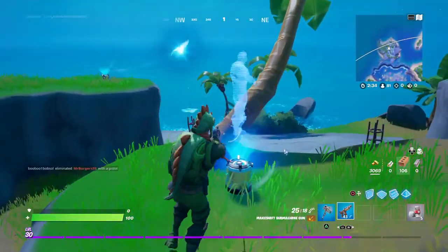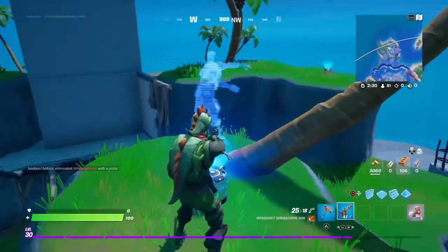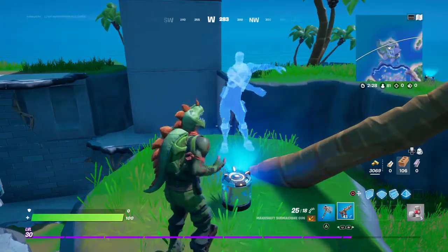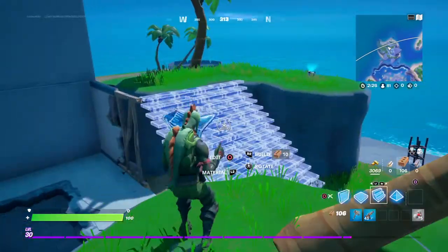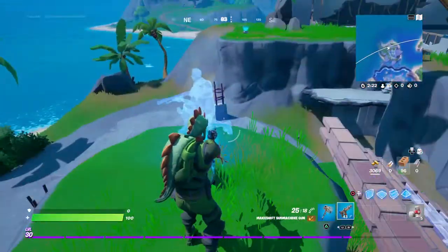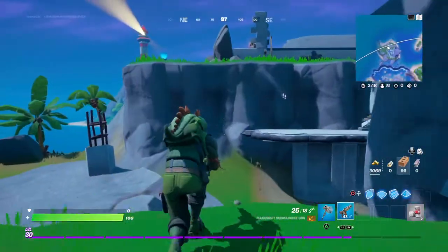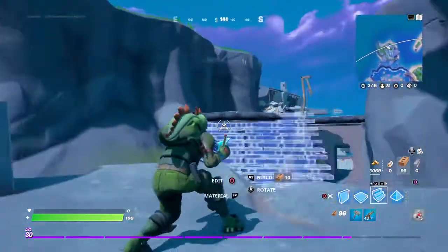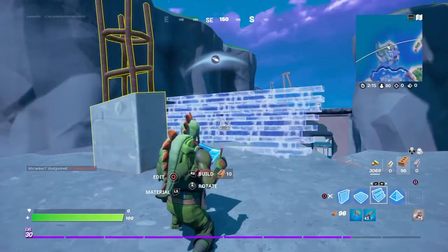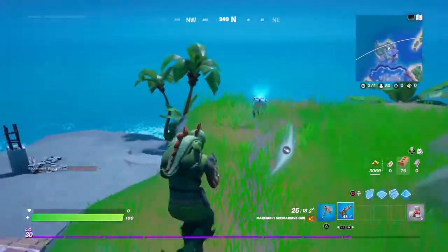Alright, so the butterfly appears right here. And there's just three different things you have to do, and you have to do them in this order. You have to do Emote. Then you have to crouch. And then over here, then over here you have to jump.